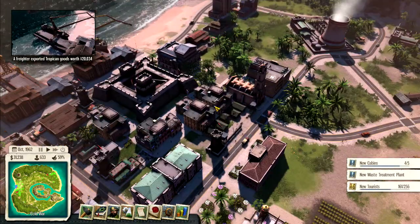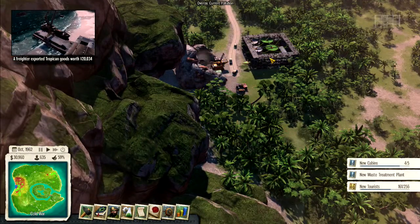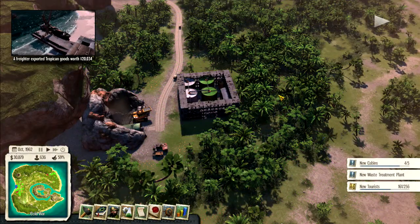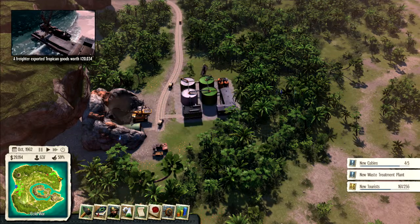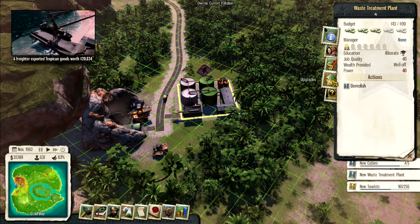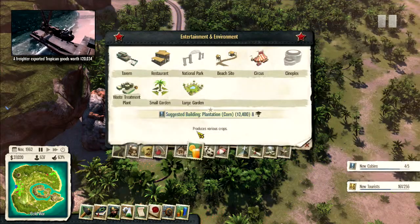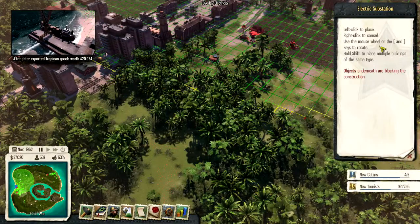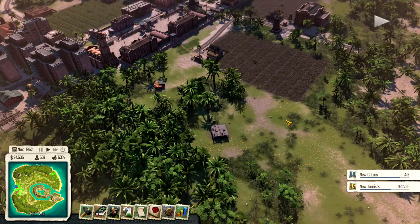We are in the money, as they say. We're building a waste treatment plant way over here — looks like it's almost done at 98%. We're also building a final cabin back in the tourist area. The wastewater treatment plant is up and running, but I didn't bother to check that it could get electricity, and it can't. I have to put in a substation.